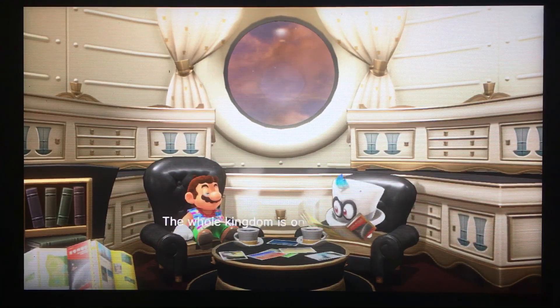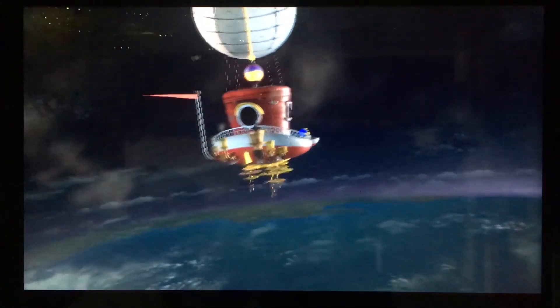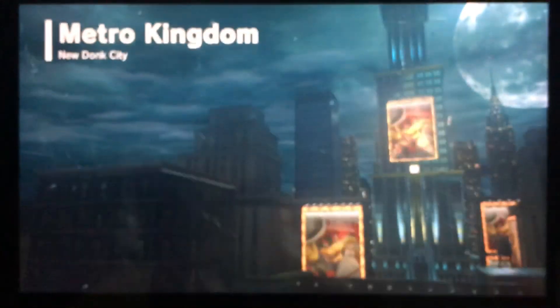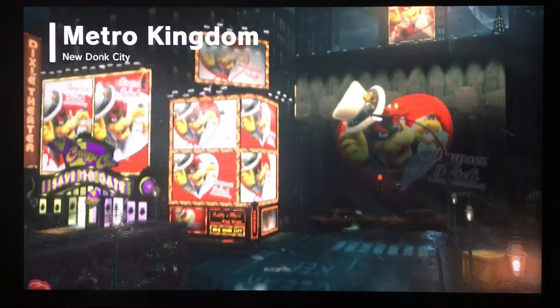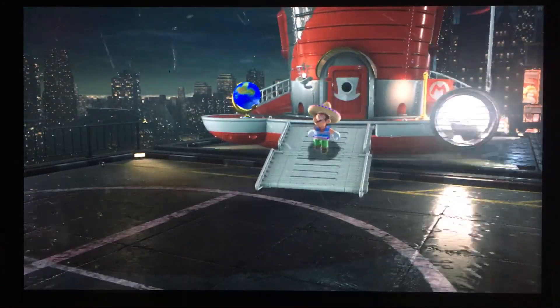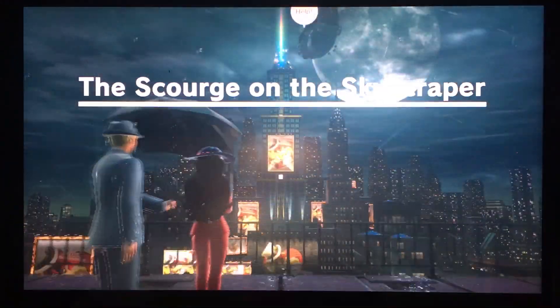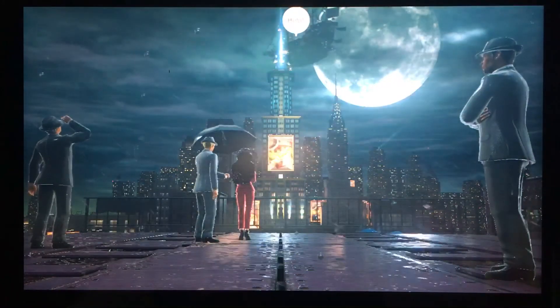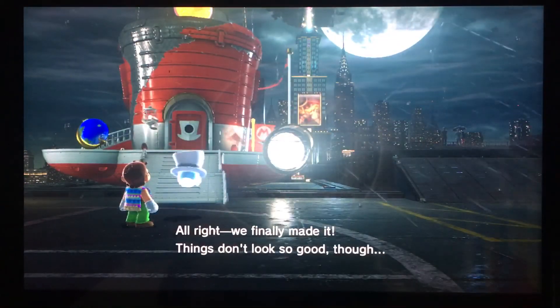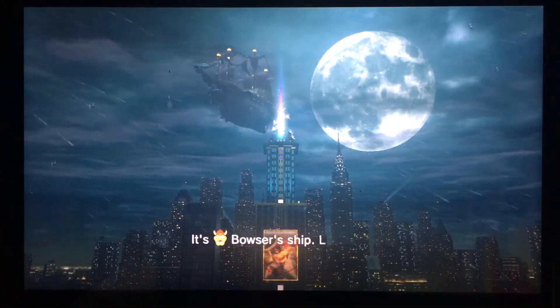We're on the way to the Metro Kingdom. The whole kingdom is one vast city filled with skyscrapers — it seems it was built because of the energy from power moons, because of the underground factory. There's Pauline. Alright, we finally made it. I think it doesn't look so good though — it's Bowser's ship. Let's go.